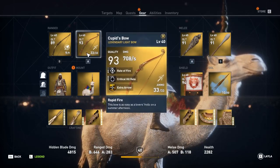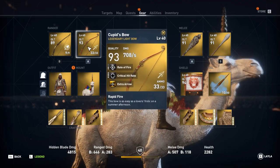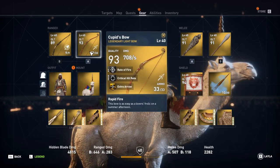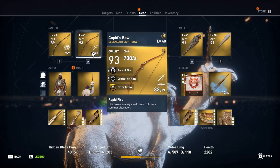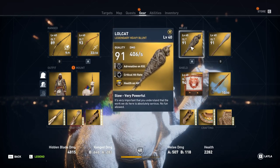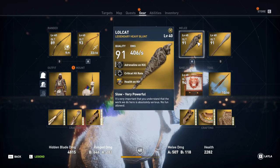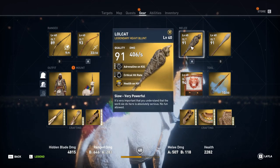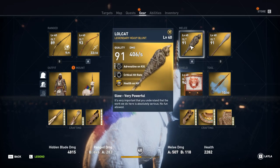The heart-shaped arrows would have made more sense if released on Valentine's Day. Also, shooting enemies with hearts doesn't convert them — they still attack you. The mummy cat design is pretty cool though, and it's a cat on a heavy blunt which is fun. Cats are pretty sacred in Egypt so it fits the game well.